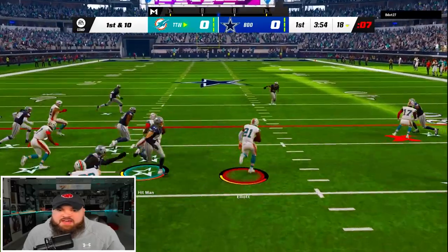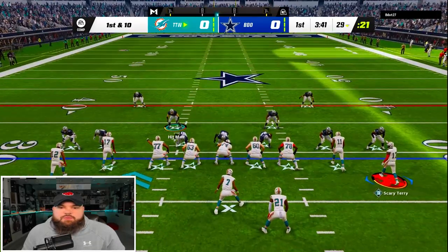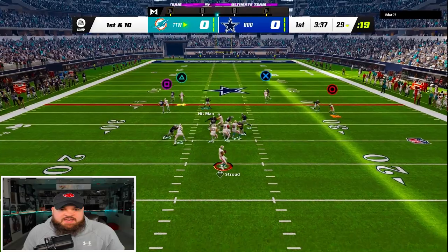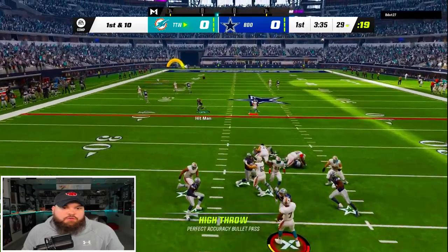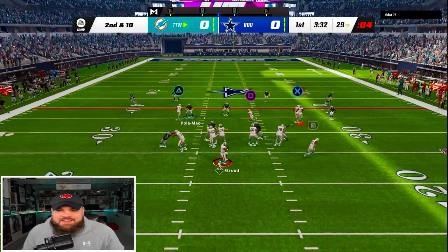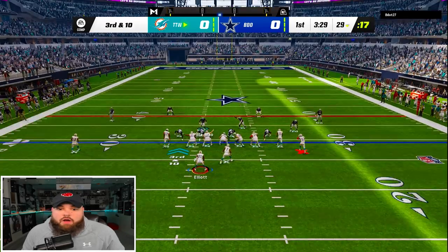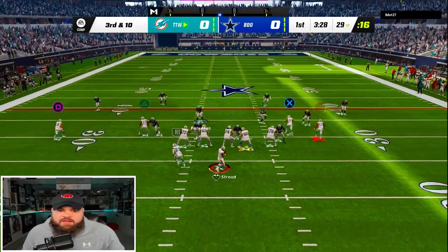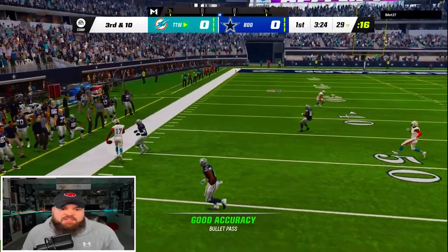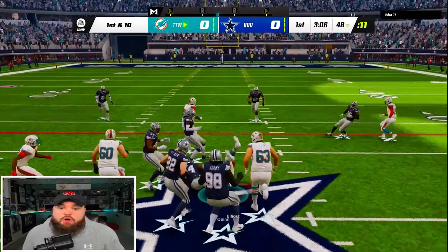First play, we got to get it started with Zeke — the whole thing is feed Zeke — so we're running a trap. Zeke with a really nice run; whatever you do, don't fumble. We hurry it up to check if he's sending the blitz, and it looks like he is. Triangle to Garrett Wilson — overthrown, that's a tough one. Pressure gets there on the next play, our offensive line not holding up. Then we find Garrett Wilson on a corner route with a nice laser.